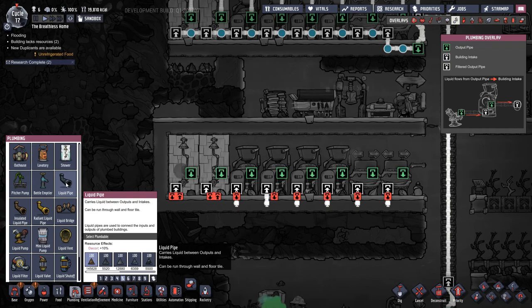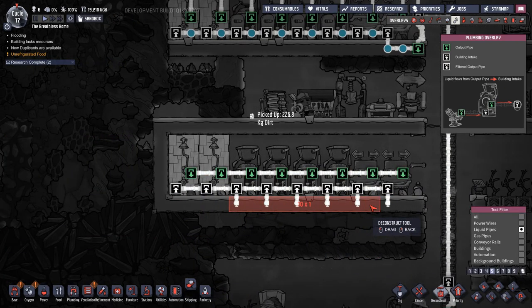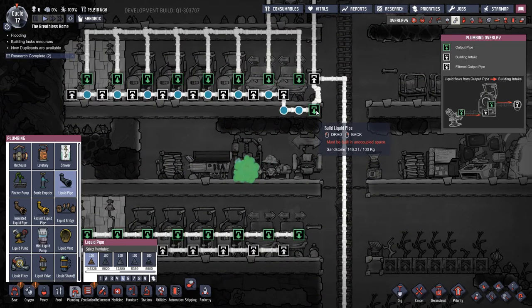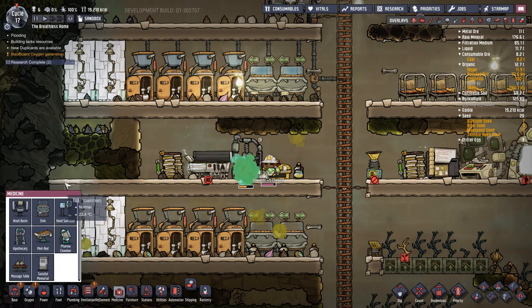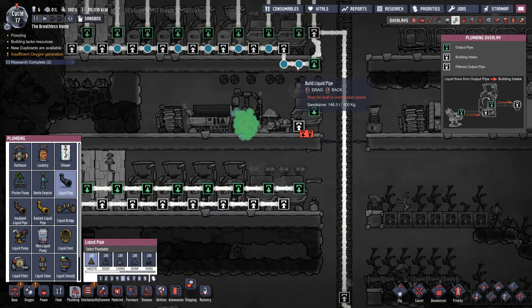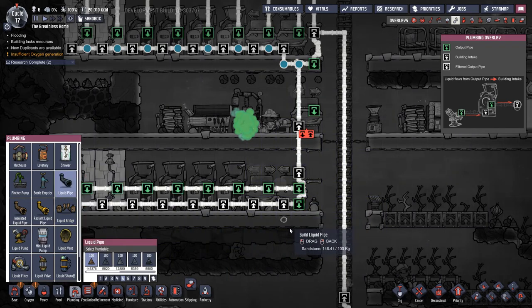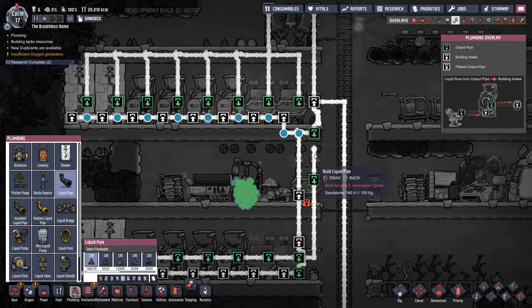Pipes actually don't have a decor debuff anymore so we can be really lazy and just hook them up in a straight line. They used to have a decor debuff. Now we've got our piping set up — we want to take from this clean pipe, that's the important one. We want to run this straight through to here and then liquid bridge it over the top and bring it into the clean water pipes down here.